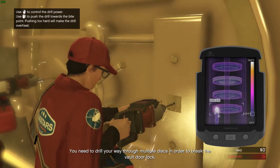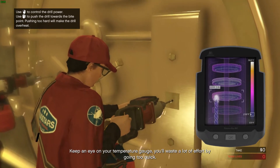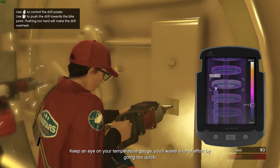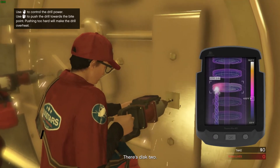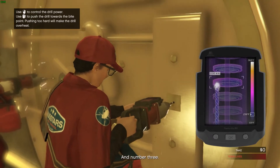You need to drill your way from multiple discs in order to break the vault floor lock. Keep an eye on your temperature gauge — you waste a lot of effort by going too quick. There's disc two. And number three.